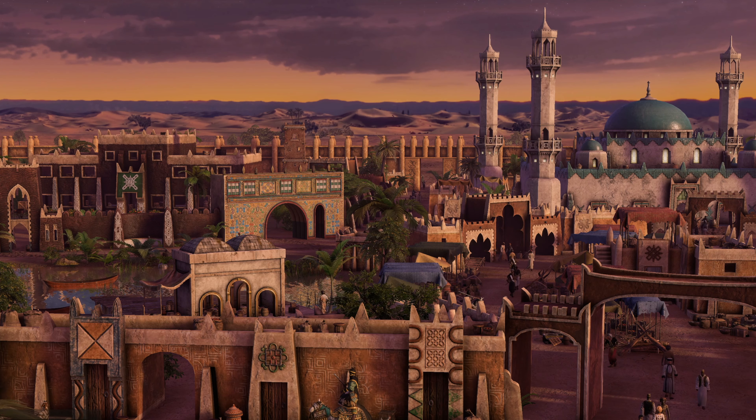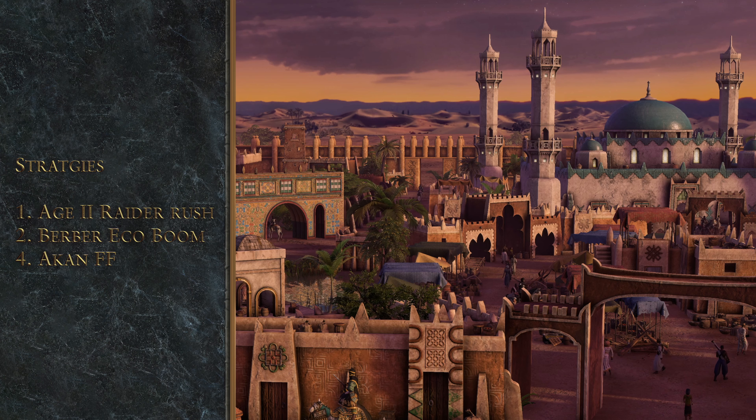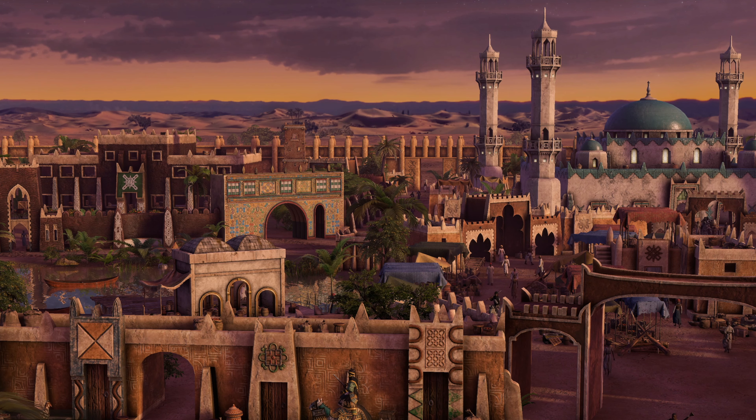To summarize: three very different strategies — the Song High for heavy Age 2 aggression and raiding, the Berber Nomads build for incredible eco and a Fulani-Jav composition, and the FF with shadow-taking Accounts plus falconets for massive area-of-effect damage. This shows the versatility of Hausa and how the age-up choice to Age 2 really matters when finding your play style. I hope you find this video useful and try your own variants of these strategies.